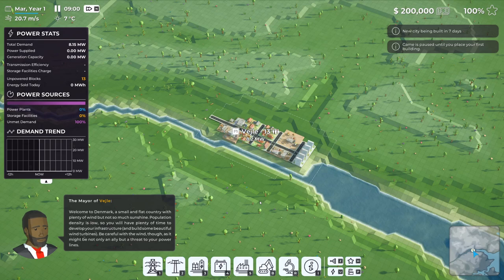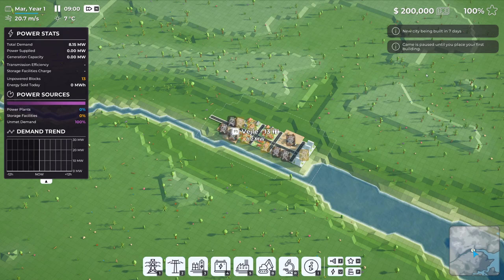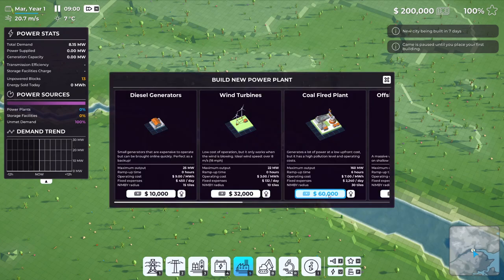Before diving in, a few things to note: our satisfaction rating is in the top right corner - we're at 100 right now, and if it drops below 50 it's game over. The clock is paused right now; once we push play we cannot pause again until the next day, so we need to get everything done while paused. We also have a new city being built in seven days, and the game is paused until we place our first building.